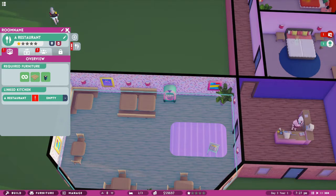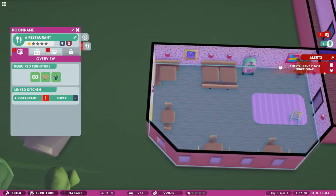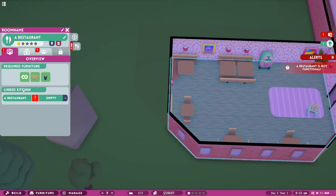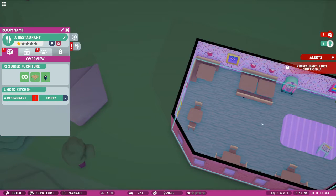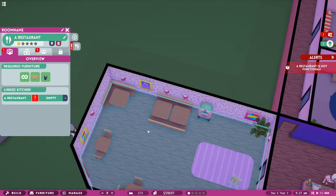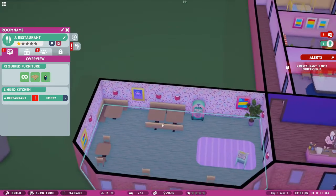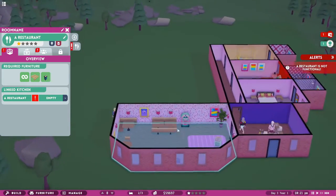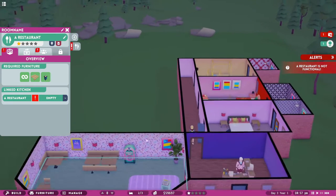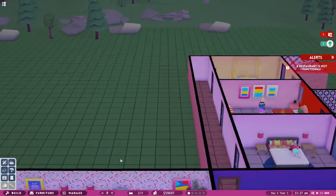What's wrong? A linked facility alert - the restaurant is not functional. Why? Oh, it needs a kitchen! That makes sense. So where would we put the kitchen? I was going to do a bar - maybe the bar could go that side and the kitchen could be here. Let us just build a kitchen instead.